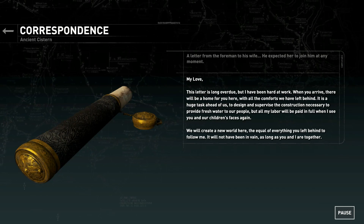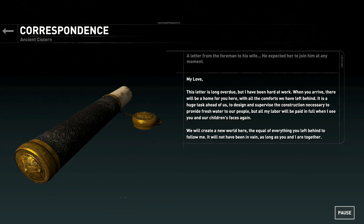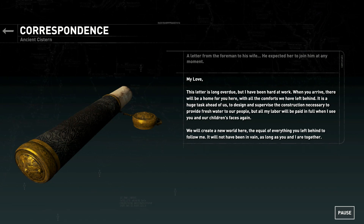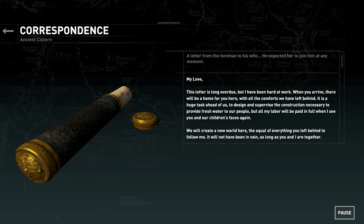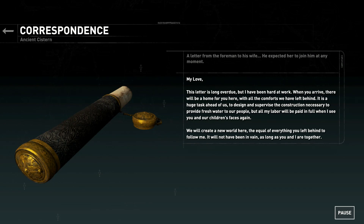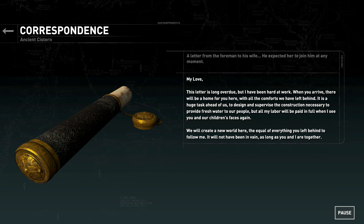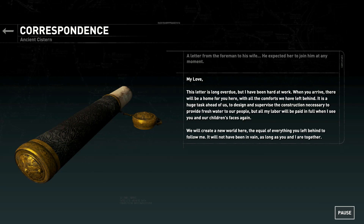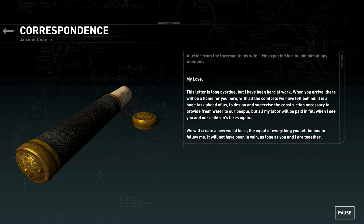Love — this letter is long overdue, but I have been hard at work. When you arrive, there will be a home for you here with all the comforts we have left behind. It is a huge task ahead of us to design and supervise the construction necessary to provide fresh water to our people. But all my labor will be paid in full when I see you and our children's faces again. We will create a new world here, the equal of everything you left behind to follow me. It will not have been in vain, as long as you and I are together.